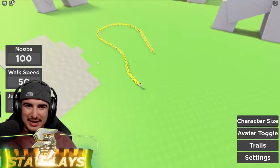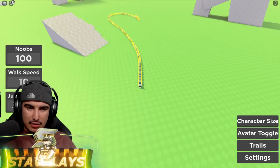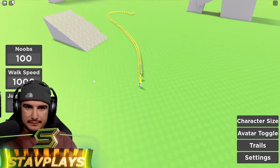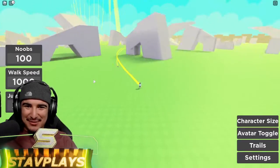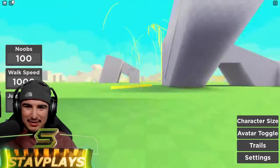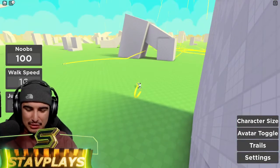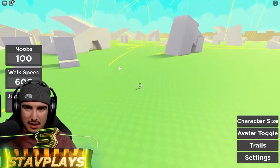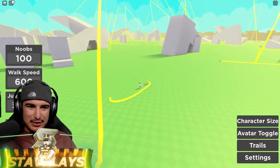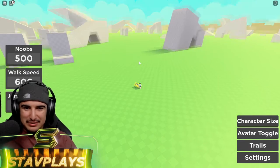Look at them, they're still trying to catch up. I'm not running fast enough — let's go 1000 speed. Oh gosh, look at them, they don't know where to go. I'm losing them all — look at all of them going up in the air! That was too fast. Let's go 600 walk speed. Not my noobs! Let's just go back to one noob. Now let's go to 500 noobs.